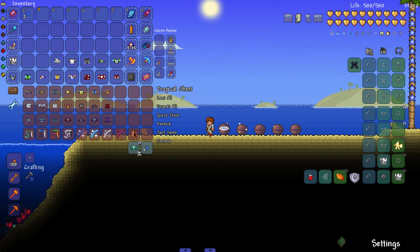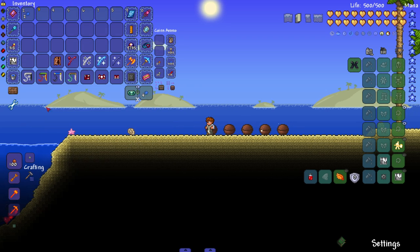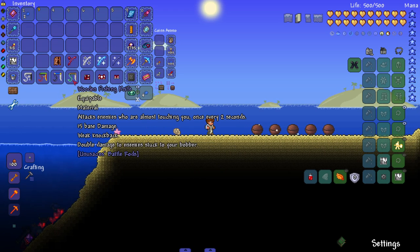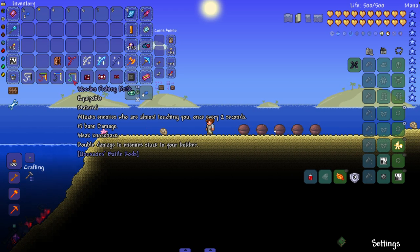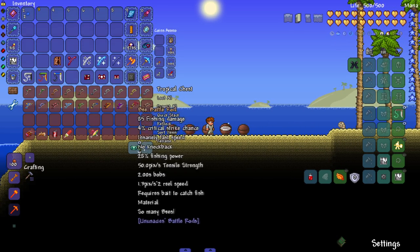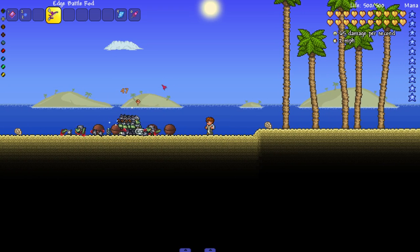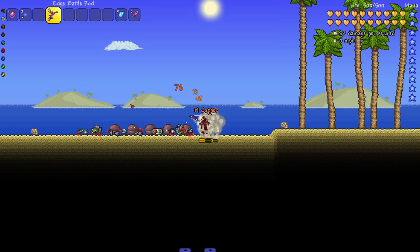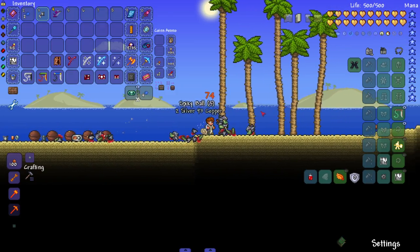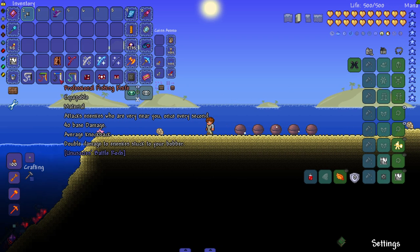That was all the armor sets. Let's move on to accessories. We got the Fishing Knives — attacks enemies who are almost touching you once every two seconds, 15 base damage, weak knockback, and double damage on enemies stuck to your bobber. Let me get a decent rod like the Edge Battle Rod and bring out some enemies to see the knife animation. I need to be close to an enemy — it's kind of hard to see through all the smoke effects.